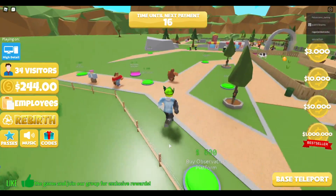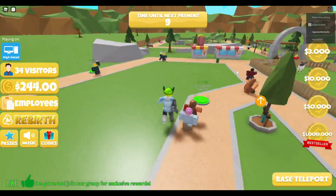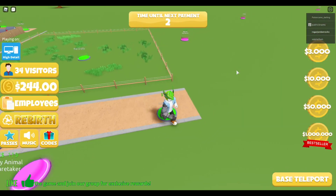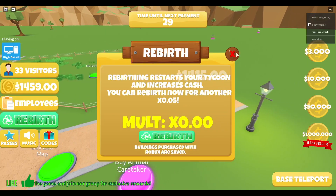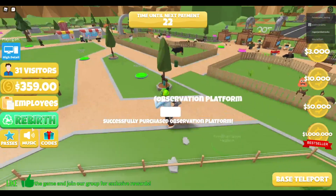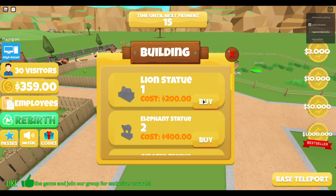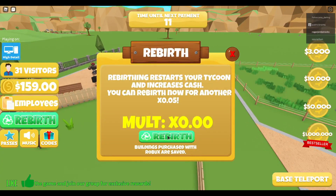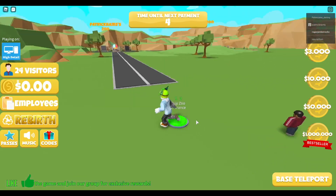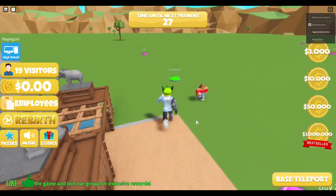400 - the giraffes cost 5000, oh my gosh. Rebirth - we need to spend 130 more to rebirth. Once the next payment comes we should be able to rebirth. We could rebirth now for another 0.05 percent, which is not bad. That number's not going up - why is that number not going up? All right, let me rebirth. Next payment in five seconds - go to zoo entrance. We're getting paid - we got zero dollars from that.